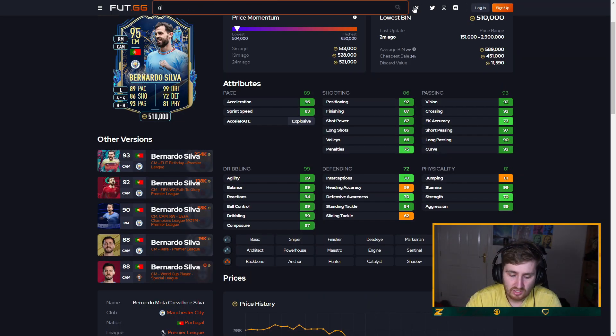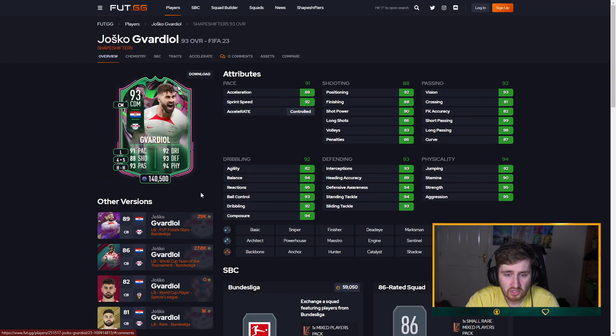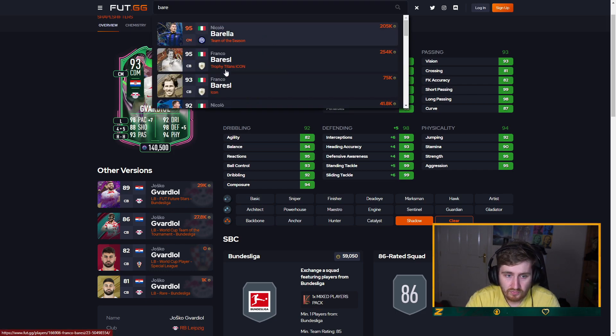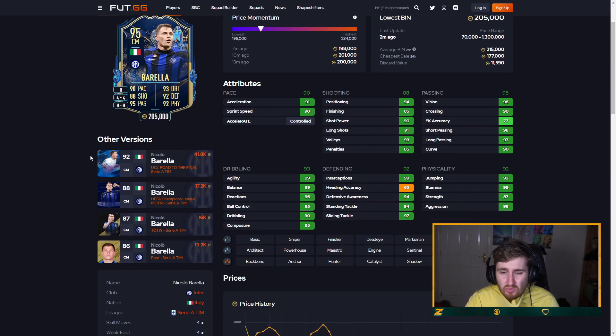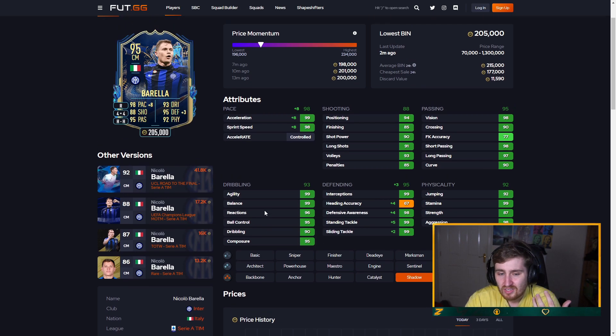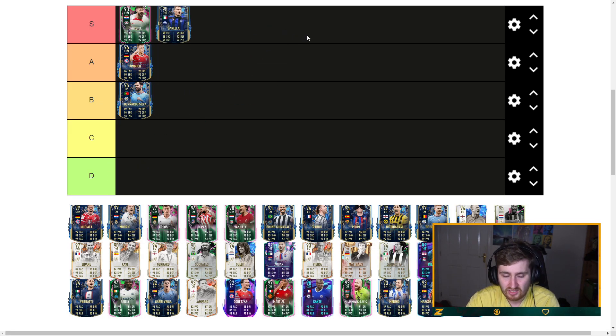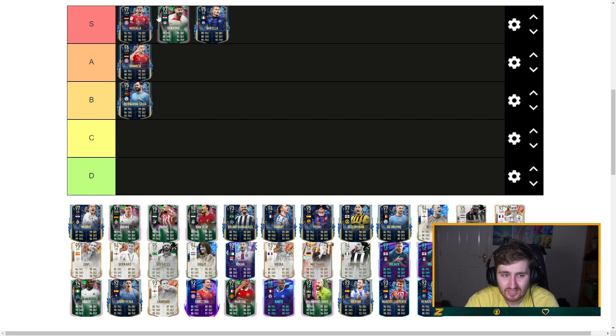Gavi — just done his SBC, been using him, really like this card. Gvardiol's Future Stars was one of the best center backs in the game when he came out — not clunky but not amazing on the ball, though definitely good on the ball. Ridiculously good physical defending, rapid, great shot, pretty damn good passing, five-star weak foot — he's a pretty obvious S tier player. Berea doesn't have the weak foot and skill moves of his Champions League card but he's more well-rounded, so he sneaks into S tier for me.